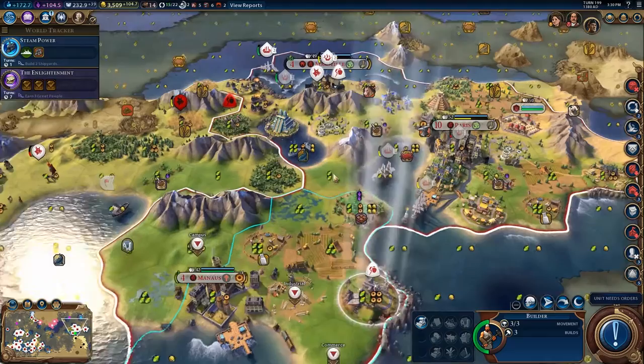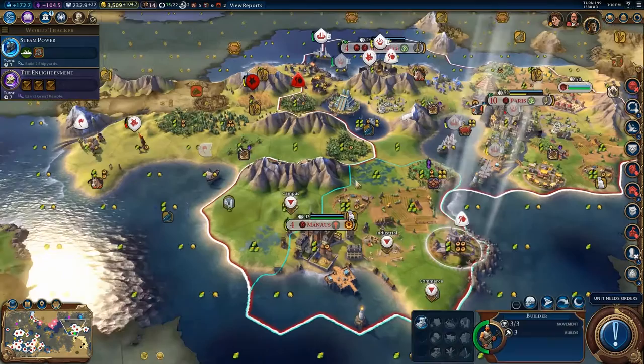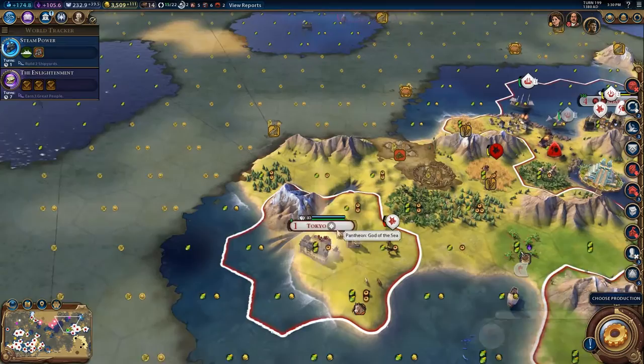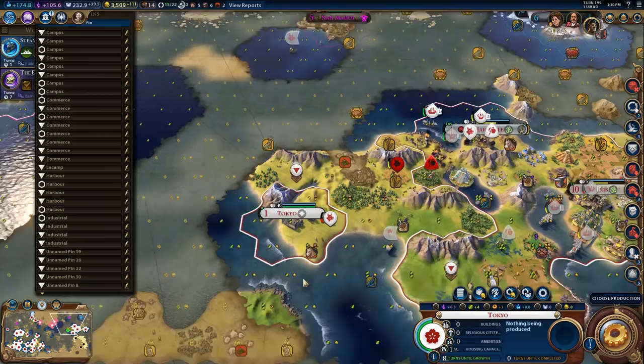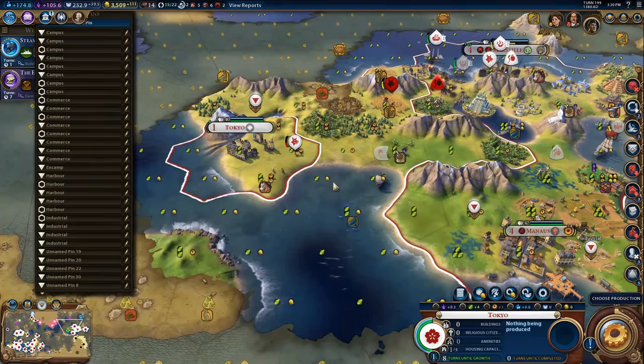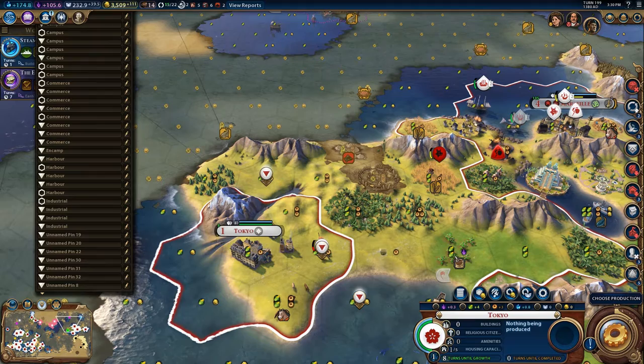We have a builder here — probably going to be doing a lot of clearing and farming this land for extra housing. Let's clear this marsh and put a farm on it. We're going to settle there — this land is actually fairly decent. Let's do some city planning pinning. A Campus will go there, a Harbor here, then Commerce Hub there.